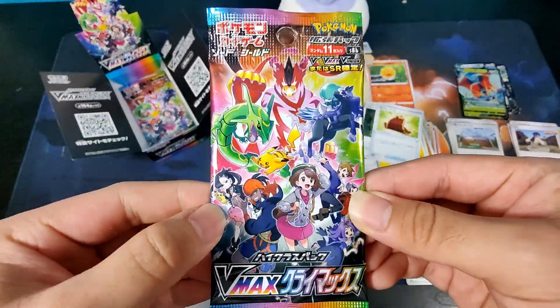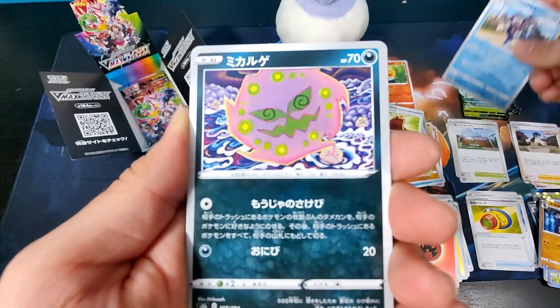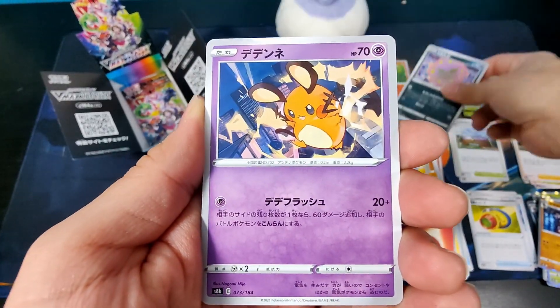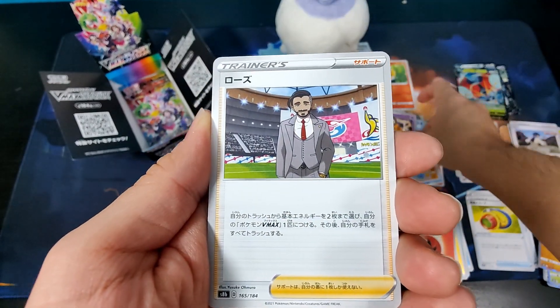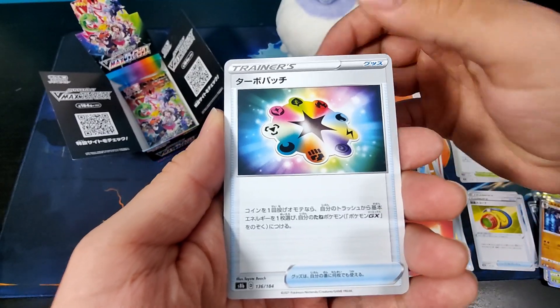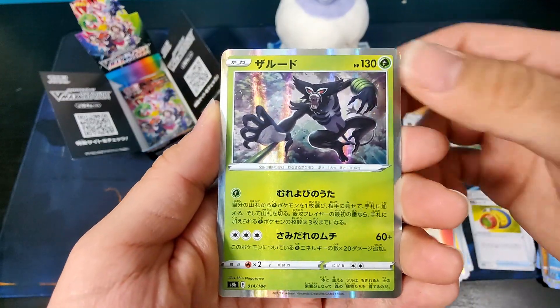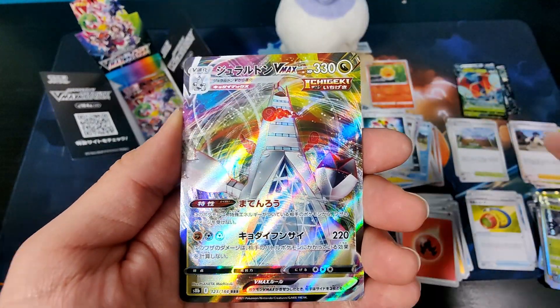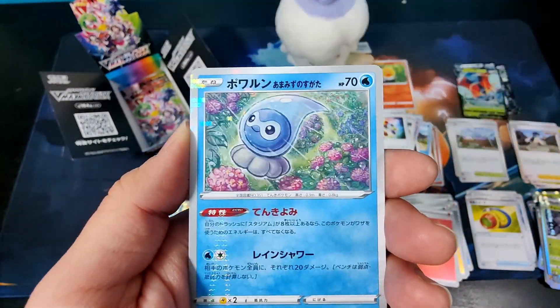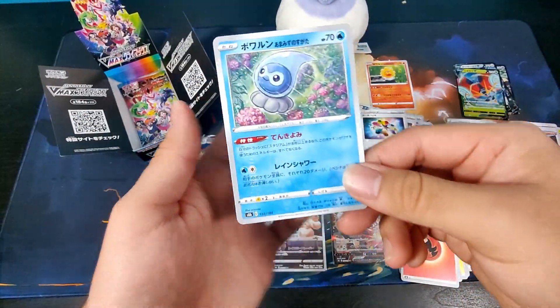Second to last pack: Fire Energy, Misdreavus, Spiritomb, Dedenne, Chairman Rose, Lightning Energy, Turbo Patch, Rapid Strike Urshifu, Zarude, Duraludon VMAX — let's go! — and a Castform Water Form Reverse.